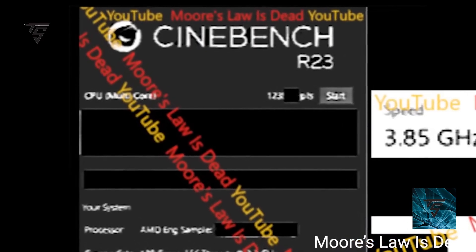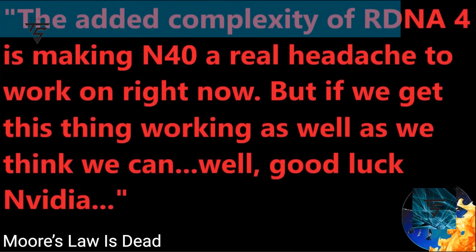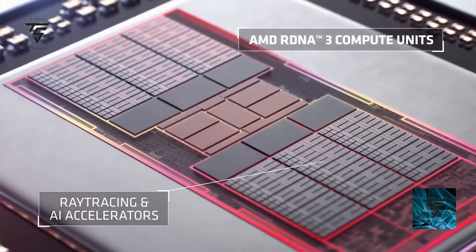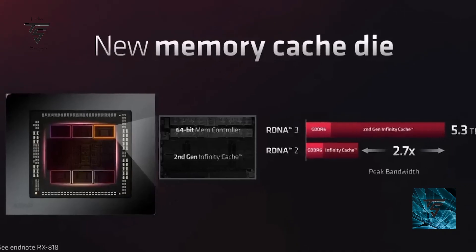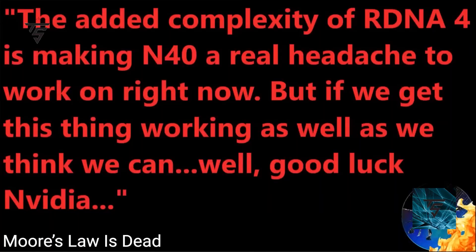Speaking of servers, according to Moore's Law is Dead, AMD's RX 8000 series will be based on RDNA4 and Navi 43 on the N40 node, which is based on 3 nanometer. He said the added complexity of RDNA4 is making N40 a real headache to work on right now, but if they get it working as intended, it will be very impressive for Nvidia to deal with. Basically, if they figure out how to make the Infinity Cache work between two different GCDs — multiple graphic compute dies in one GPU — you essentially get two GPUs in one. They just need to figure out how to make Infinity Fabric fast enough so there is no latency, and if they manage that, it will be great to see.